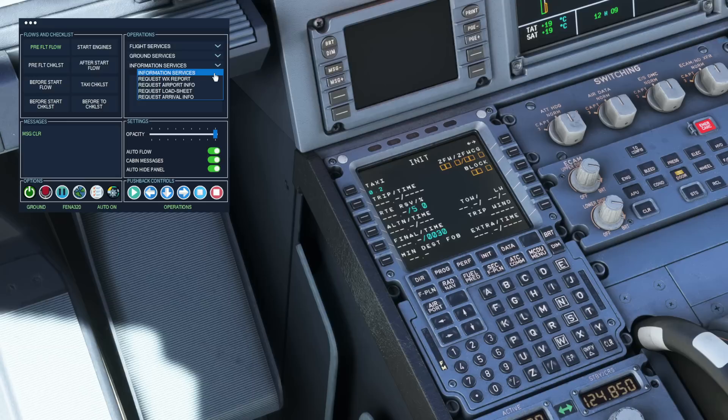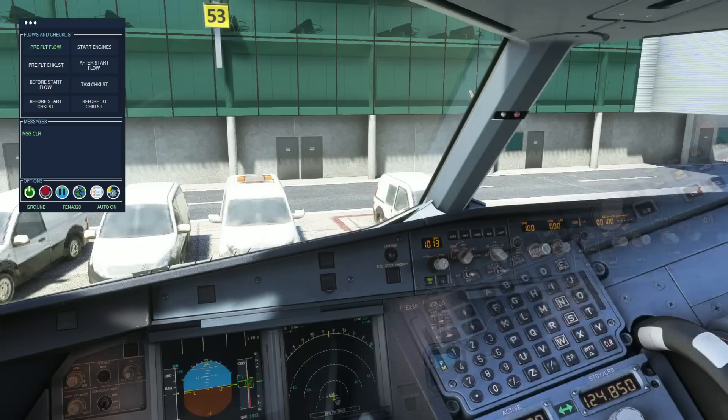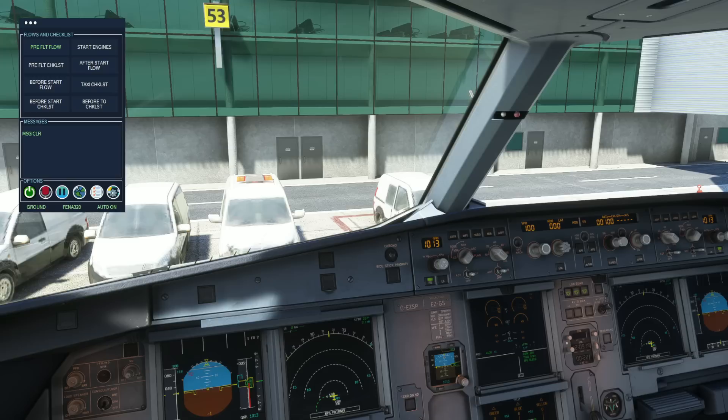The pre-flight flow has completed, so I'm going to go ahead and perform my duties. You can also use the application to get different information — for instance, I can request the weather report for our departure and destination, giving us a quick way to get the METAR. We can also get the load sheet. It's a nice way to get quick access to things. Now that the box is all set up, it will run through the pre-flight checklist.